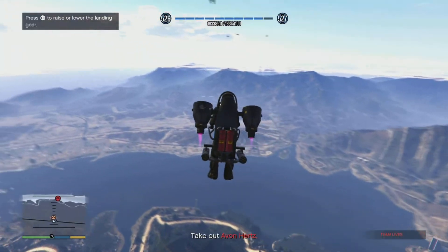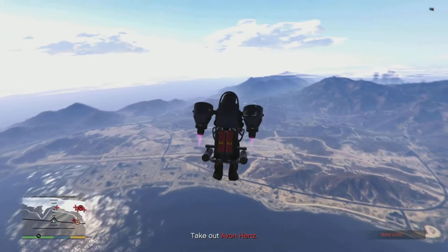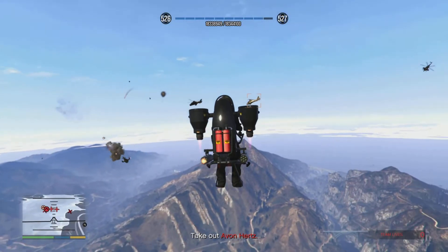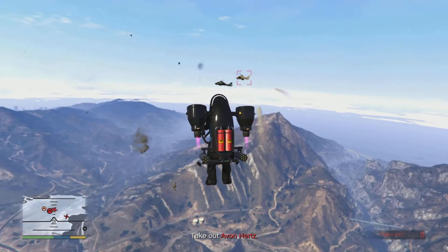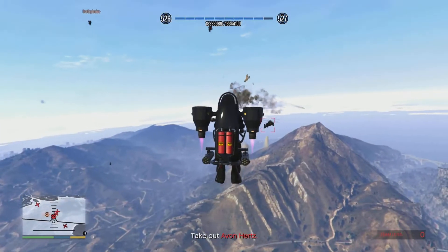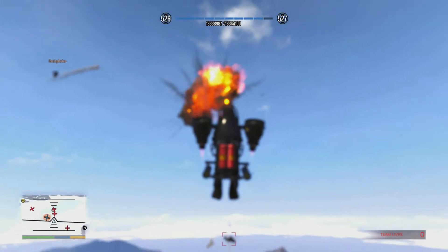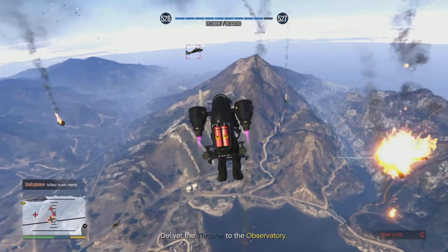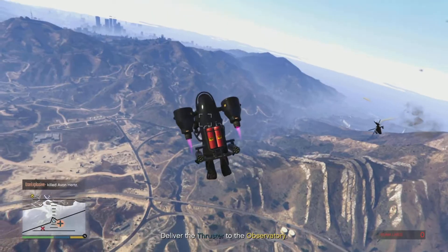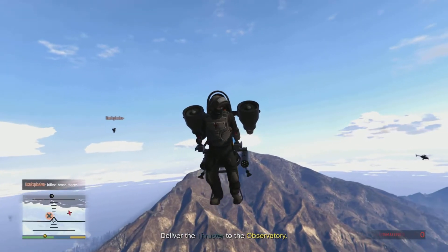Once you've got the cutscene, you're just going to have to fly your jetpack into Avon, killing helicopters on the way. Make sure you don't get hit by any missiles — it's very straightforward. I haven't actually died on this checkpoint; it's done a few times and nobody's died, so you should be good. Once you kill Avon, deal with the helicopters, then fly back to the observatory and your heist is done.